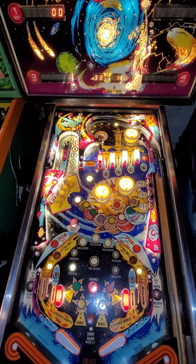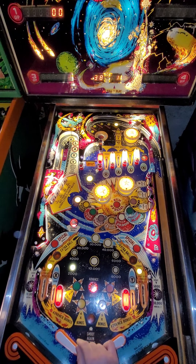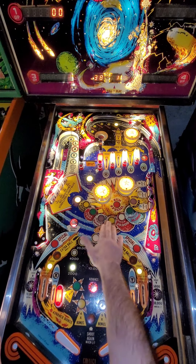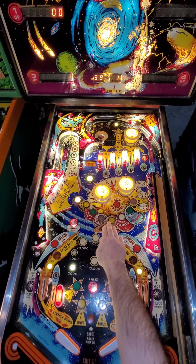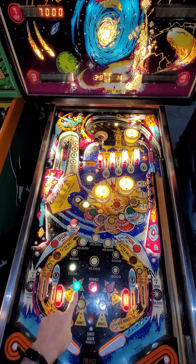So what you want to do is build up your bonus — and these are some good points too and they're very important. You want to knock down your sets of drop targets to advance your planets, and they do various things. So the first time you knock down a set of drop targets, Venus will light your 2x multiplier.